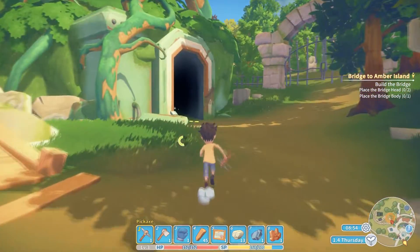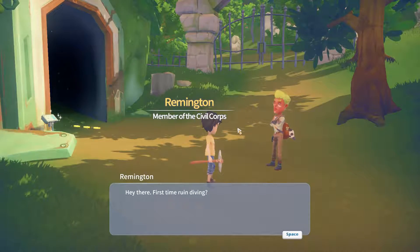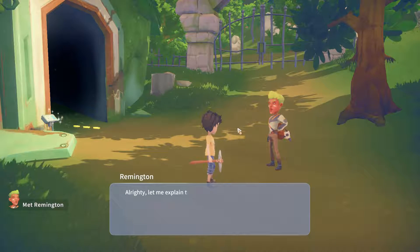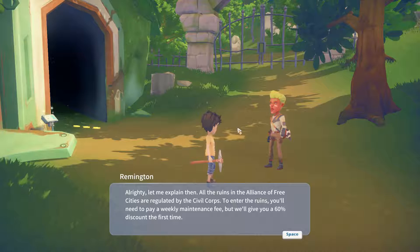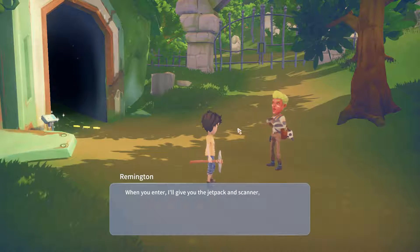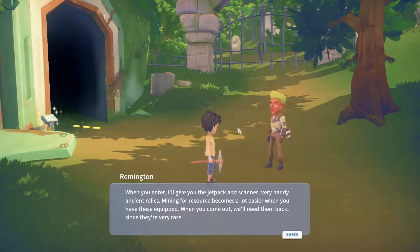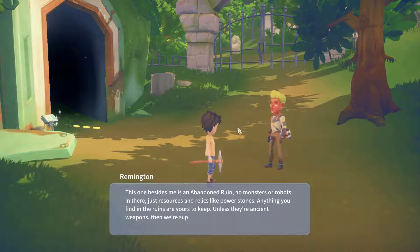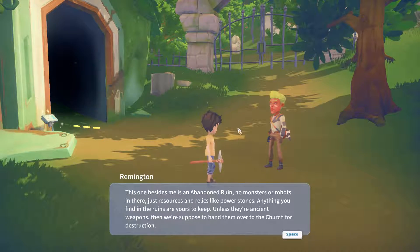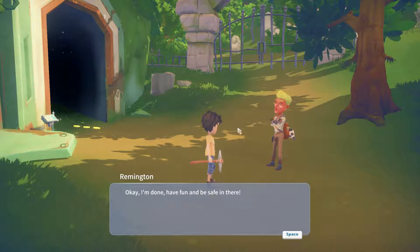Let's get the pickaxe ready. It takes ages to find the right thing in this tunnel. An NPC greets us: 'Hey there, first time ruin diving?' I say yes — well, no. They explain: 'All the ruins in the Alliance of Free Cities are regulated by the Civil Corps. To enter the ruins you'll need to pay a maintenance fee. When you enter I'll give you the jetpack and scanner — very handy ancient relics. Mining for resources becomes a lot easier with these equipped. This is an abandoned ruin — no monsters or robots, just resources and relics like power stones. Anything you find are yours to keep, unless they're ancient weapons, which we're supposed to hand over to the church for destruction. Have fun and be safe in there.'